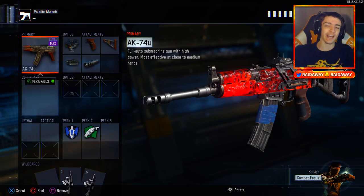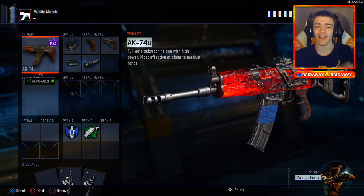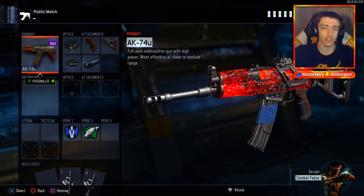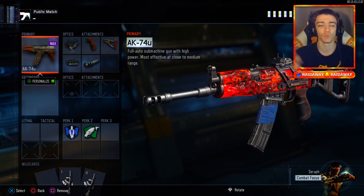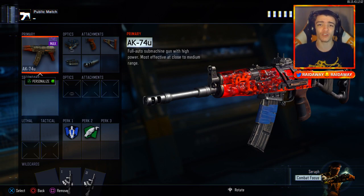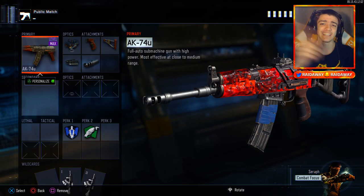That's going to do it for today's video. If you guys enjoyed, make sure to drop a like. Let me know in the comments section which one you guys think is better — the KN-44, a weapon you unlock at level 1, or the newest DLC weapon, the AK-74U. Which one performs better in Black Ops 3? Thank you guys so much for watching. Have a great rest of your day, and I will see you guys next time.